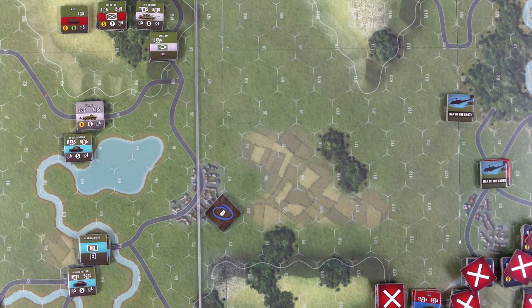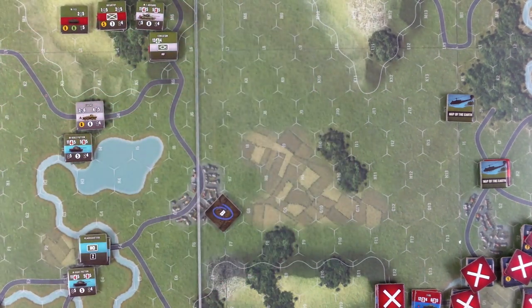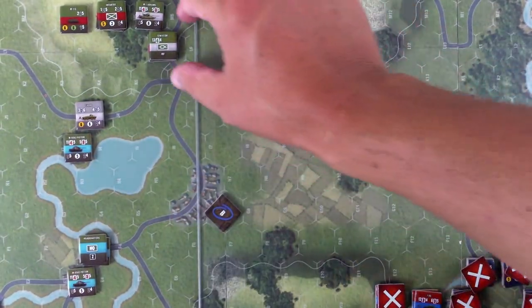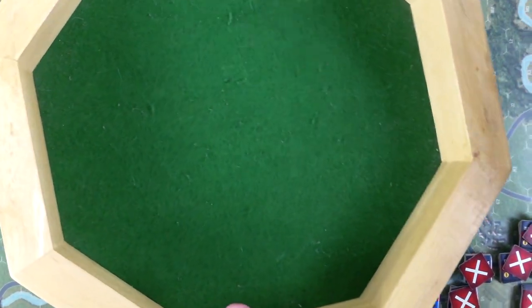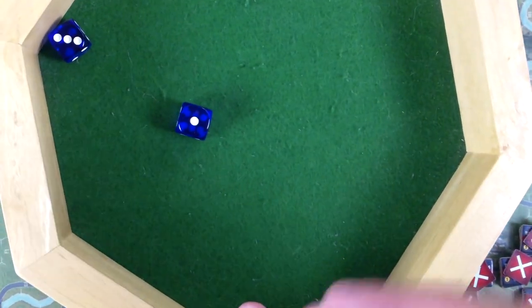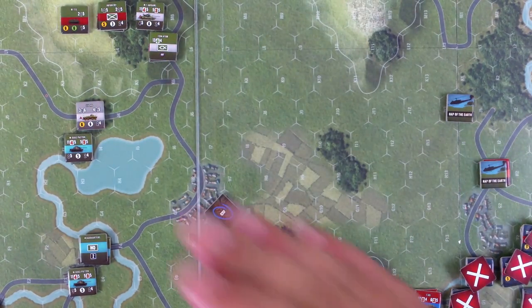We have to do a morale check on the American unit — two dice, needing seven or less — to see if we fired all our missiles. It's an abstraction of whether the team fired all their launchers. Rolled less than seven? No. So some launchers still have missiles. We're good — put these guys as fired.